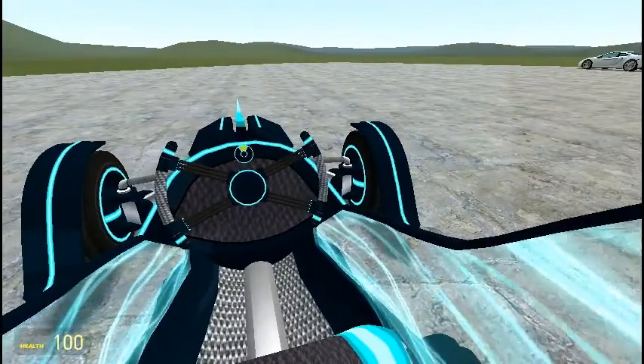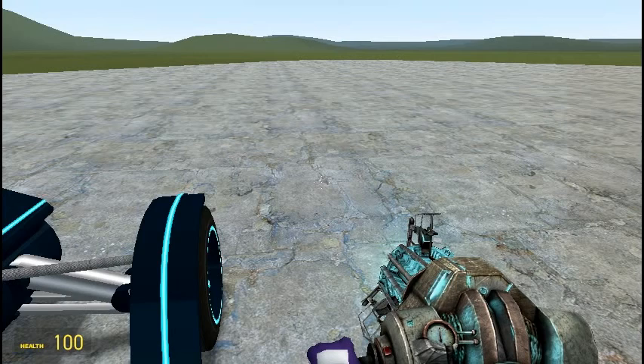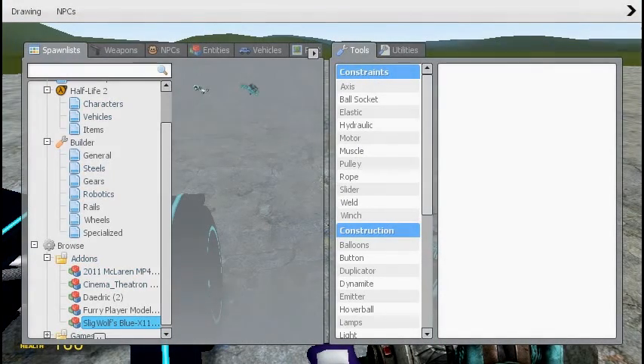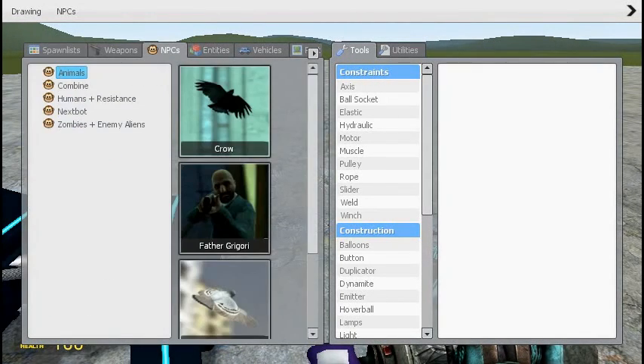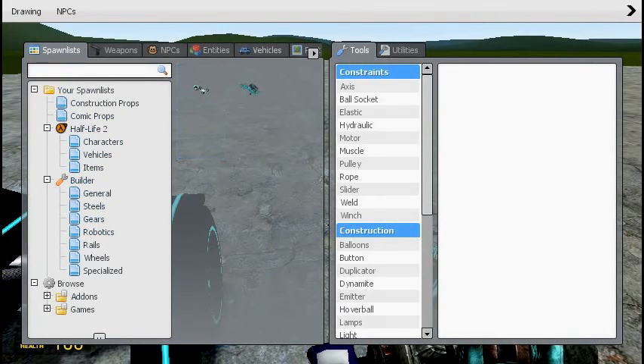Over here we got a weird Tron vehicle. It's pretty interesting. I think we have a couple of models here. Let's see — NPCs, vehicles.